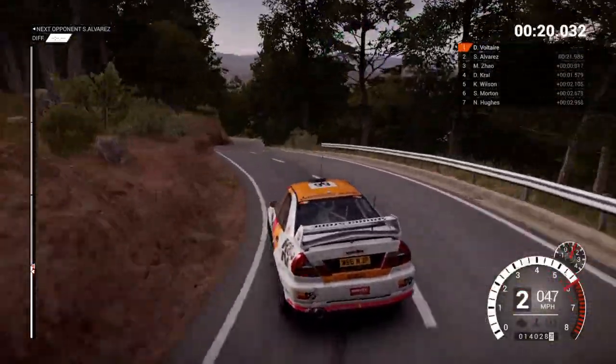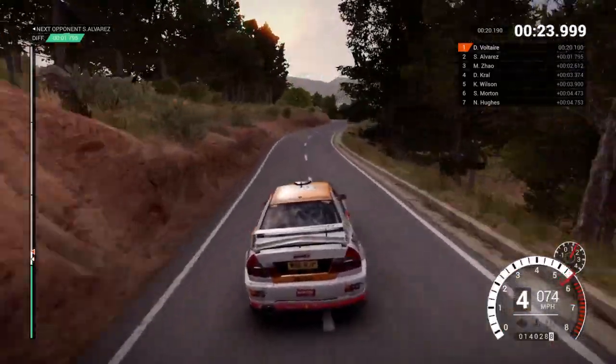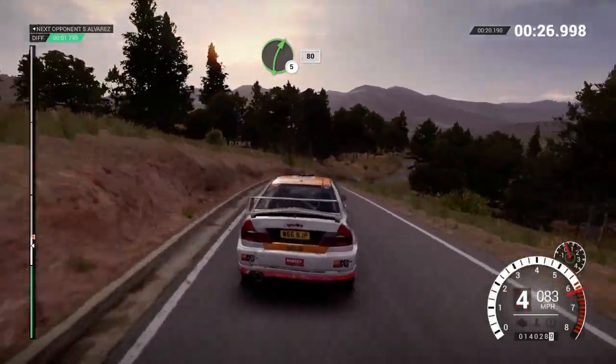Right 6 over crest, left 3 through Dippo, 40. Crest, right 6, left 6, 60, right 5 over bump, 80.